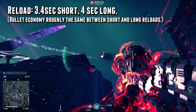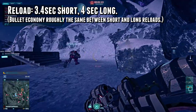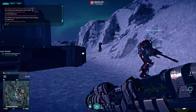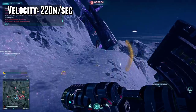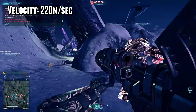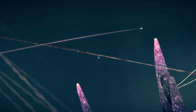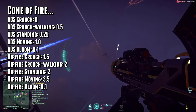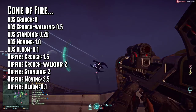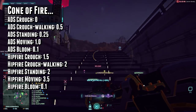The weapon reloads in 3.4 seconds short and 4 seconds long, and because of that, keeping the last round in the chamber isn't the worst option, but that usually won't happen because of your limited window to push out as much damage as possible. The Stryker's projectile velocity is 220 meters per second, which is pretty fast compared to other dumbfires, and there isn't a whole lot of drop on the projectiles either, which makes it easier to land shots on ground vehicles, not to mention airborne ones. Regardless of whether you're hip firing or aiming down sights, the cone of fire bloom is the same amount, so your desired movement state will depend on how close your target is.